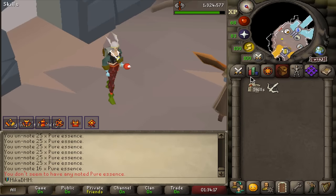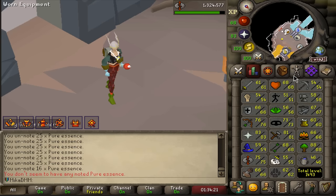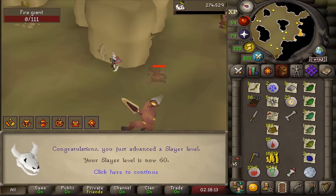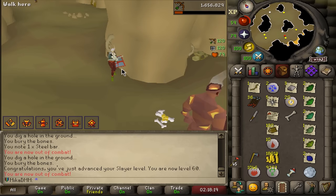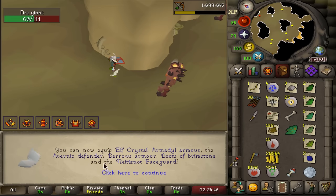Our next step is to get 60 Smithing and 60 Slayer so we can complete Fremennik Exiles, so that's what we're gonna do. Hey, that's 60 Smithing and now I only have 60 Slayer to go. There it is — we now have all the requirements for Fremennik Exiles and we will do it right after this task. And here's the big 70 Defense so we can now wear a lot of good stuff.